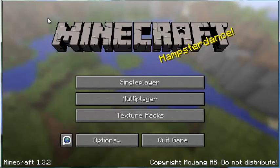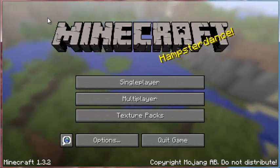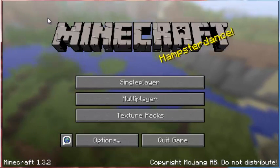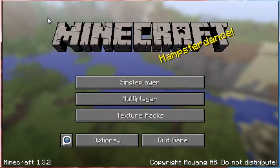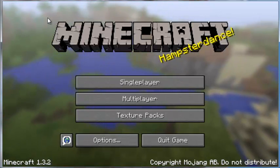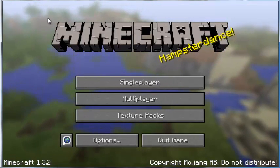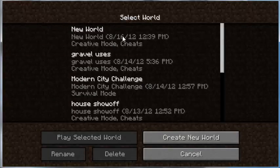Basically what this mod does is it lets you make a statue of a figure. You always put the pumpkin in last because every single one uses a pumpkin. So let's get into this.